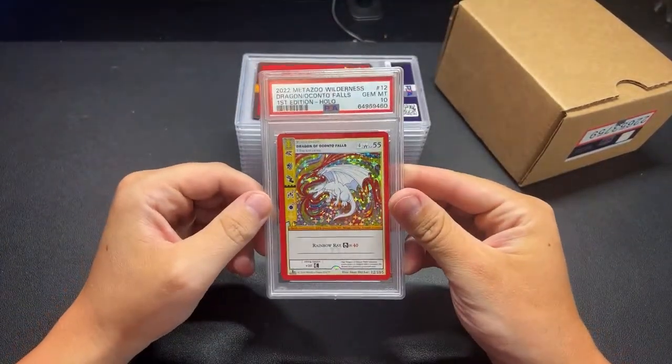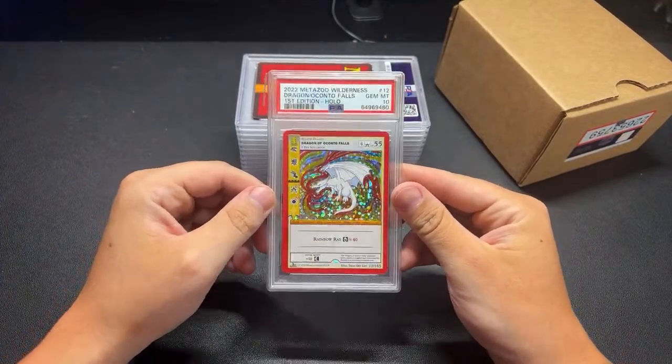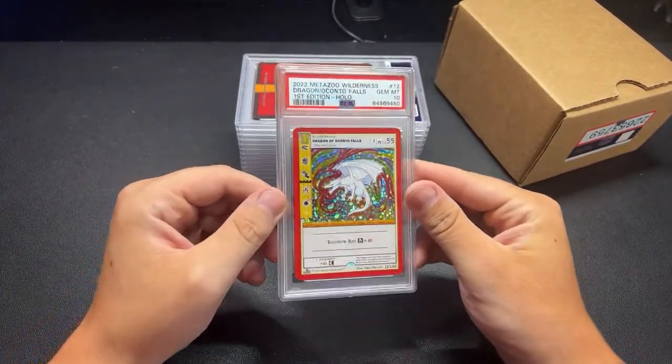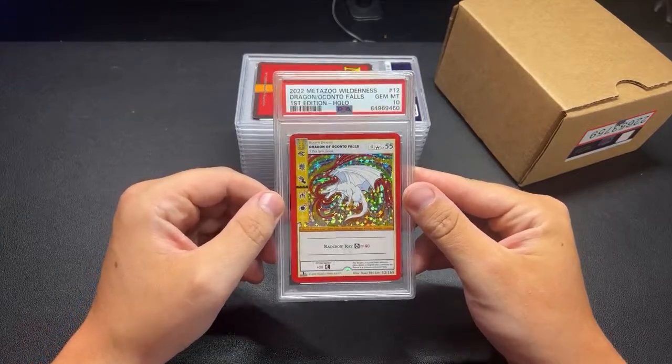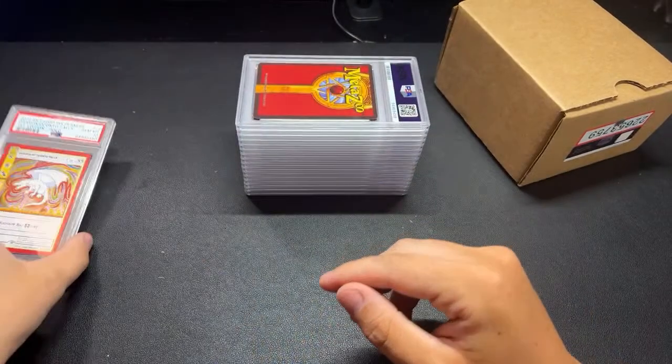Dragon of Okanto Falls - one of my favorite cards from Wilderness. I think it has one of the best hollow patterns in MetaZoo, that kind of rainbow pattern. That got a 10. Beautiful card, so let's put that in the 10 stack.